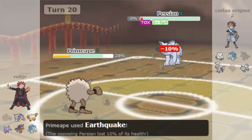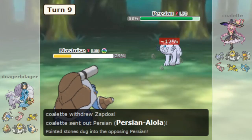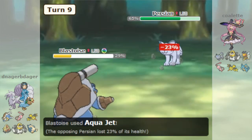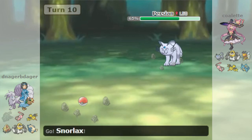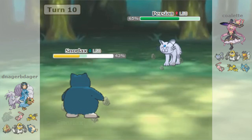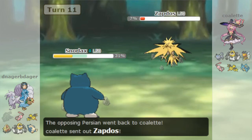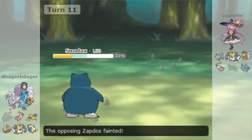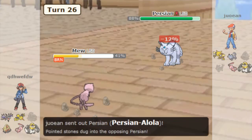Unfortunately, this didn't hold up in Gen 8's substantially more powerful PU tier, and Alolan Persian now sits in ZU, the tier below. Luckily for Persian, this isn't where its story ends, as there's another game I haven't mentioned yet. In Pokémon Let's Go, Alolan Persian is currently an overused Pokémon, and this isn't even a Gen 4 Electivire situation where it's a bad Pokémon stuck in OU. It's genuinely solid, even if it just barely scrapes into the tier, and it gives the Persian family its best performance in all of Smogon history.